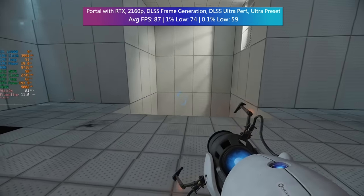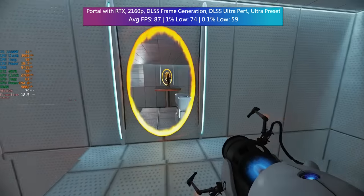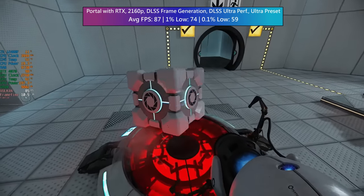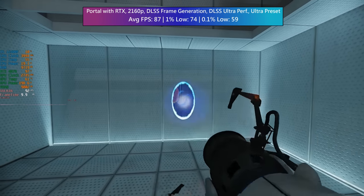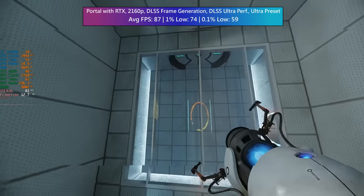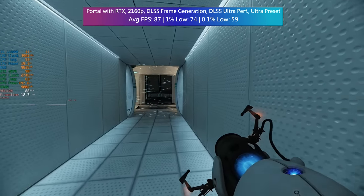Portal with RTX is a great visual showcase but it is definitely demanding. This is where frame generation came in handy once again, though DLSS was also set to ultra performance. The original Portal is actually one of the easiest games to run out there so it's always interesting to see how playing the RTX version can impact things. No changes were made — it was just the ultra preset from the graphical menu and that's all there is to it. Look at the CPU usage, it's barely breaking a sweat here.